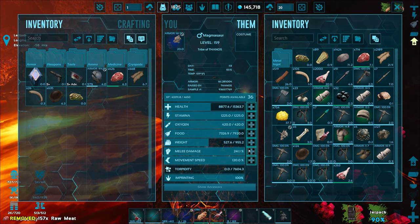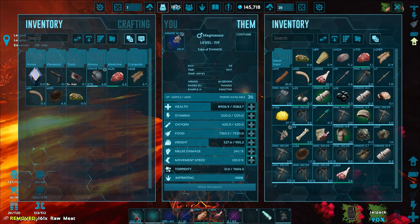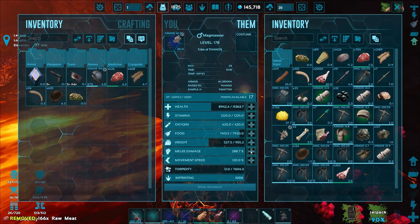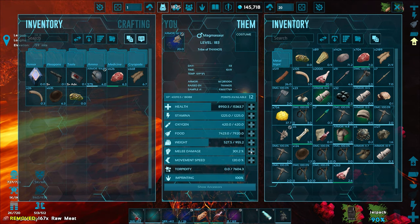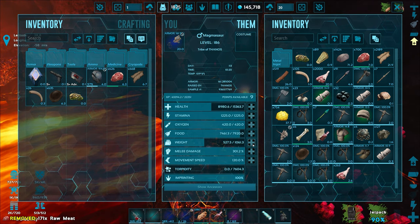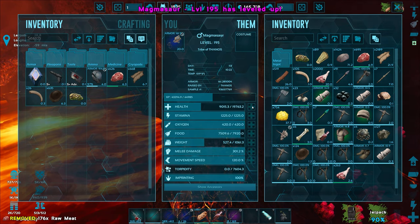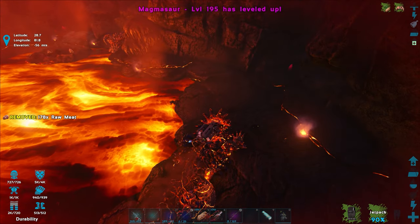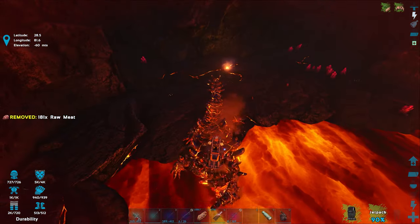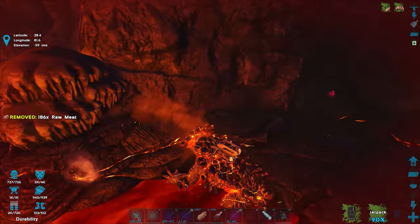I can't heal this guy up instantly without that ambergris, so mainly damage. Let's try to get it up to around 300 — boom, 301.2%! Let's get some more carry weight — actually it only goes up by about 30-40 so not really worth it. Maybe some more health, get up to like 20,000. It's going to look like he's almost dead all the time because the screen corners are turning red, but hey at least we cleared out most of the Magmasaurs here.